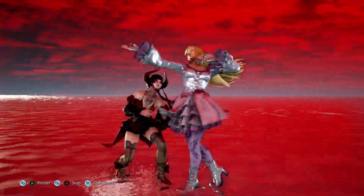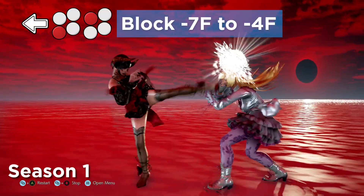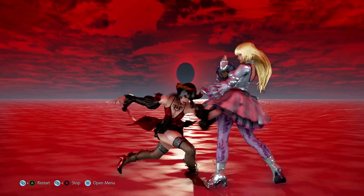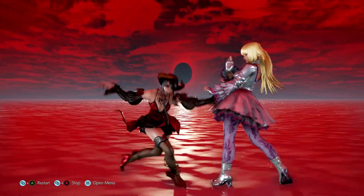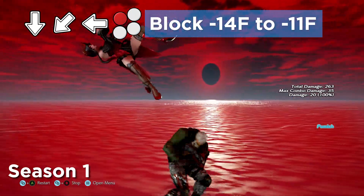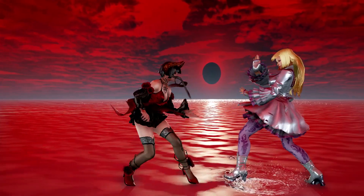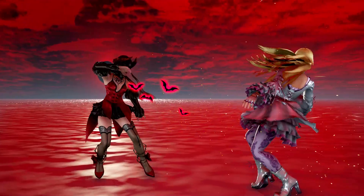Eliza's midrange poking game is now also quite a bit better. QCFW1 is down from minus 7 to minus 4 on block, allowing you to sidestep afterwards, though do be careful as the string can still be ducked, so be sure to hit confirm. QCFW1 is down from minus 14 to minus 11 on block and has much better tracking, making it an OK move to use in the neutral to catch steppers once every so often.